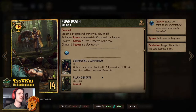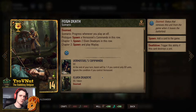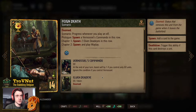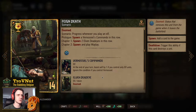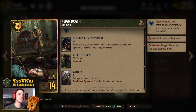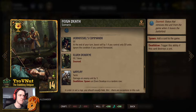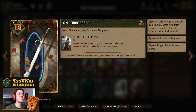We also have the scenario card Feign Death. It progresses whenever you play an elf: first it spawns Vernosiel's Commando on this row, which boosts herself by one as long as you have only elven units on the board at end of turn. Then you spawn two more Elven Deadeyes. Then you play Waylay — so if you play Vanadane as your second elf after the scenario card, you get a Waylay immediately triggering Vanadane. Very, very powerful combo.